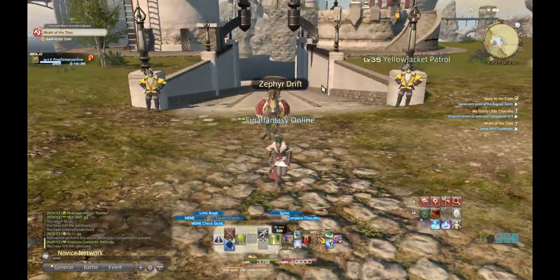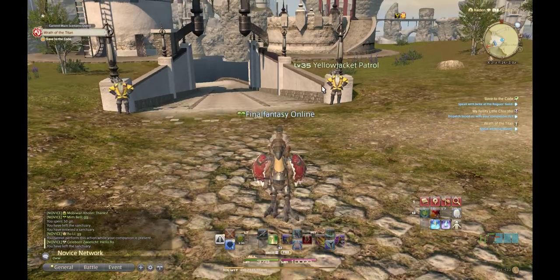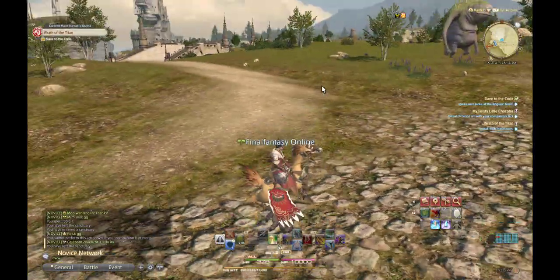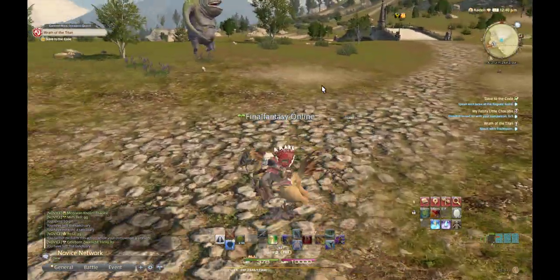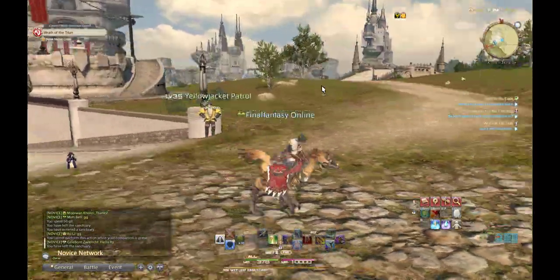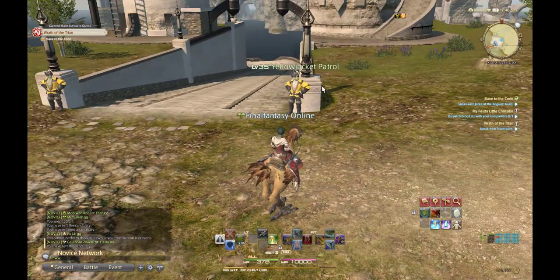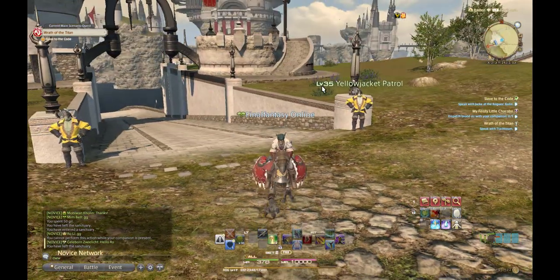As you can see, I've got the companion which I'm fighting alongside, or you can just get a standard Chocobo mount. It's great — the Chocobo saves a lot of time. If you progress even further, you can unlock mount speed as well, which increases your movement speed in the areas you are in.